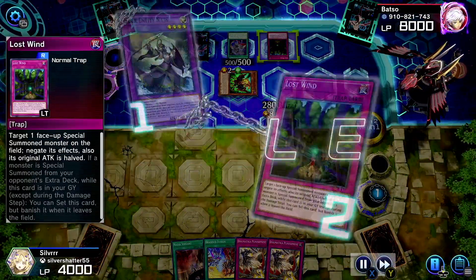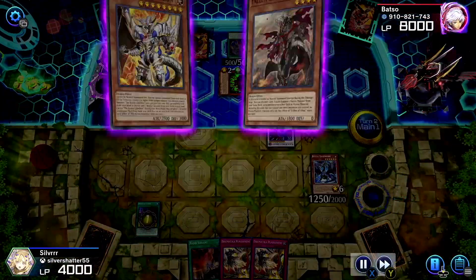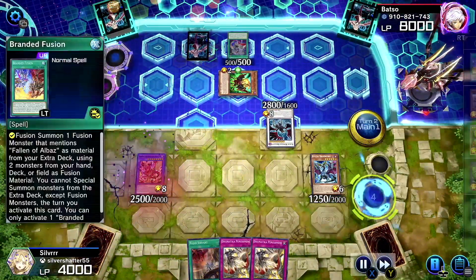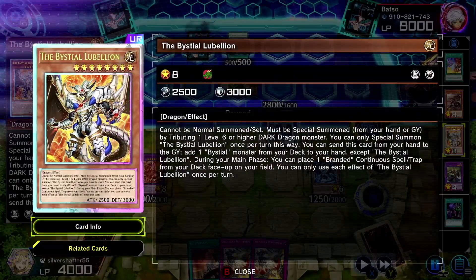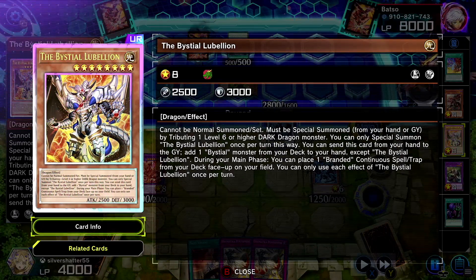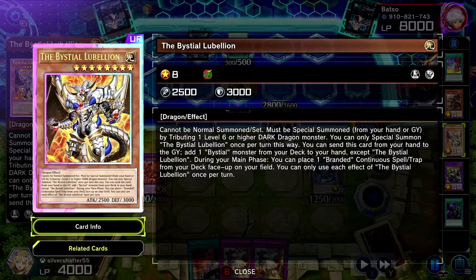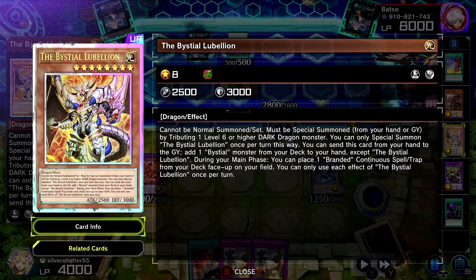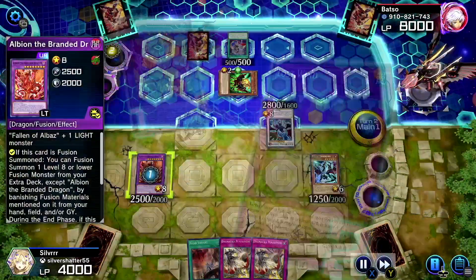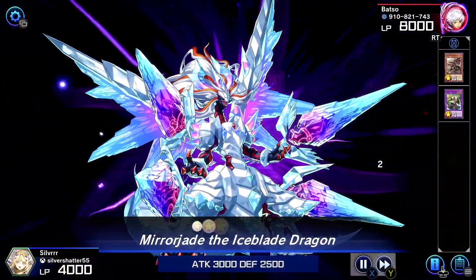It's kind of crazy how well Vice Deals and Branded go hand in hand. They can also search Branded stuff but look at this — we can throw away Lubelion to make Albion. It's crazy to have him in the graveyard for that. A good way to bring out Lubelion is to throw him out with the other one, or just throw him out with his own effect. We could also throw him out with Branded Fusion, which is crazy. Branded Fusion is at one and I managed to pull it off. Now we fuse Albaz and Enti-us to make Mirror Jade — oh my gosh, that's the first time I've seen that animation.